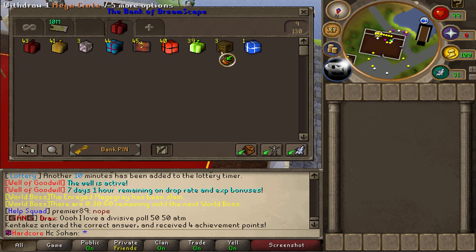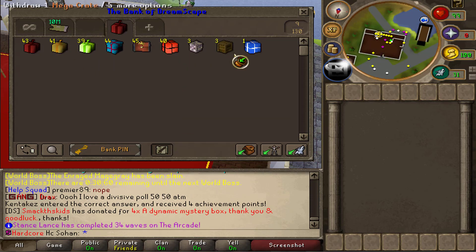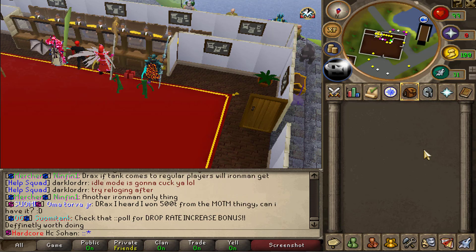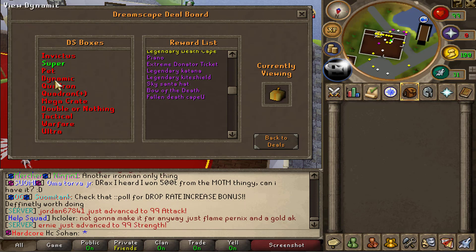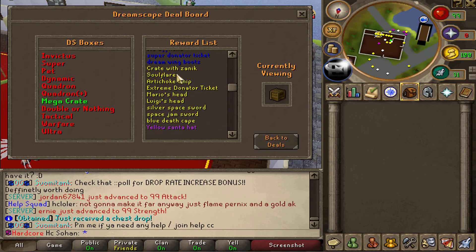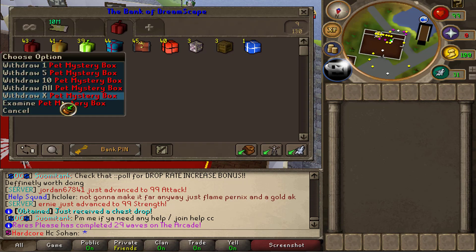All right, so we finally finished opening all those boxes. The pet mystery, super mystery, codron, dynamic, invictus, and tactical boxes all seem to be pretty common, so we got quite a lot of those. But we did manage to get three double or nothing boxes, three mega crates, and even one warfare box. These three types of boxes are really rare. If you want to look at all the loot each type of box gives, type '::deals' and click on box deals, then 'view all box rewards'. The super mystery boxes - the rarest stuff is like the piano, sky santa, quadrant boxes. The regular ones can give up to two quadrillion in cash. The mega crate - you can get Mario's head, Luigi's head which are worth quadrillions, and even the yellow Santa hat which is one of the rarest items in the game.